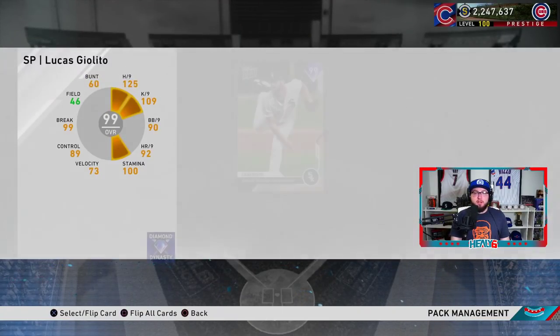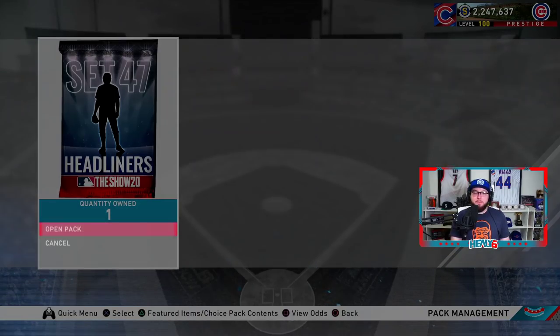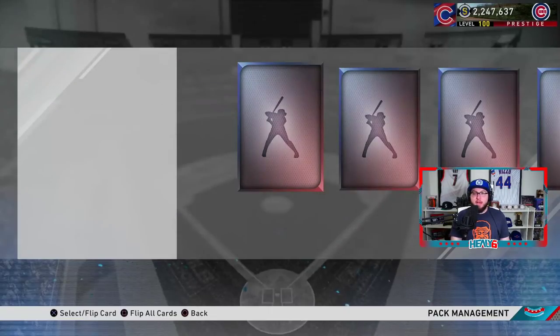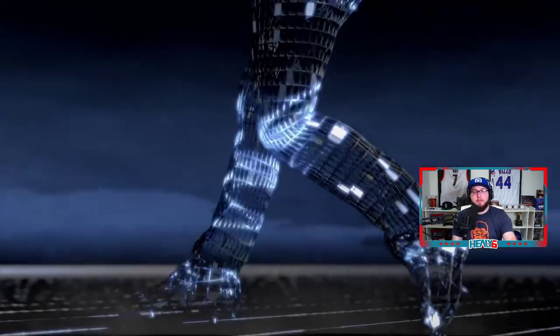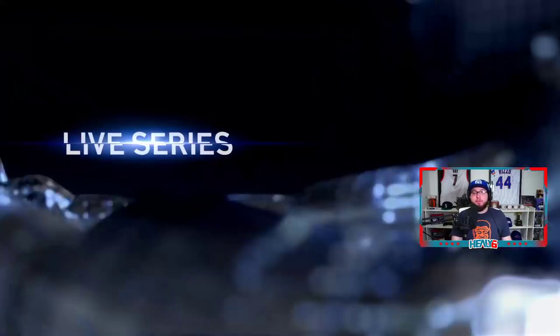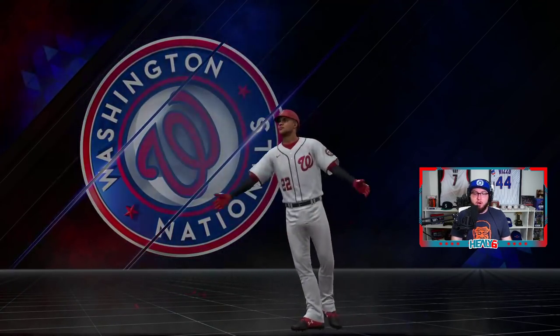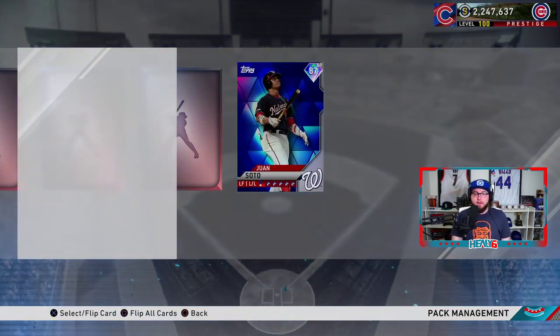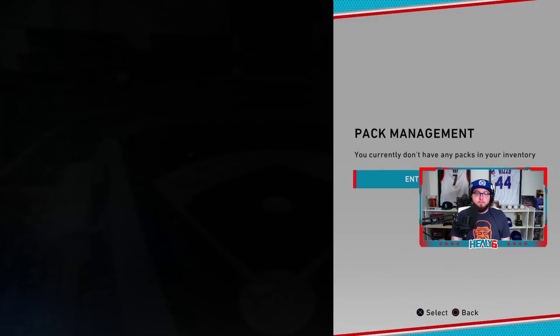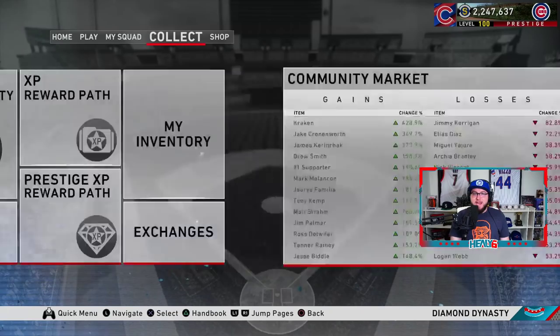We opened up a headliner to test our luck. We got a diamond — it's a National League left fielder. For a second I thought we pulled Todd Helton, but no — we pulled Juan Soto, so we pretty much made our stubs back on this pack. Nice.